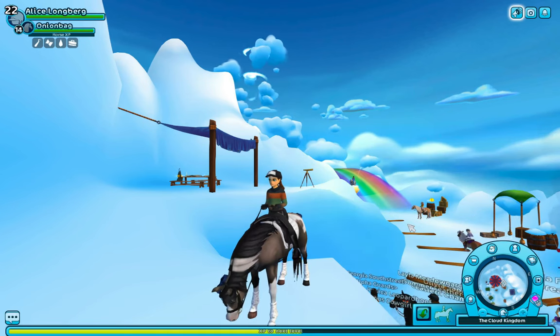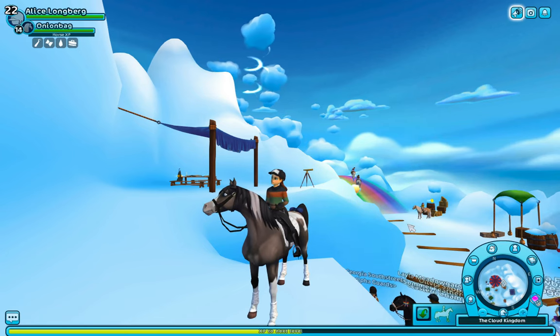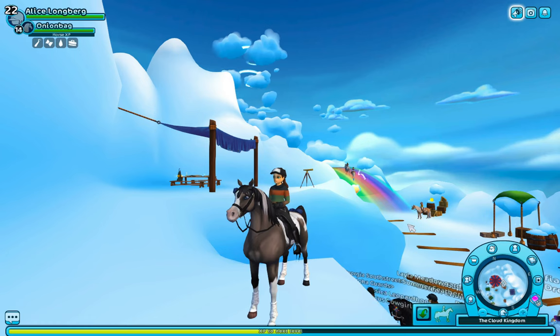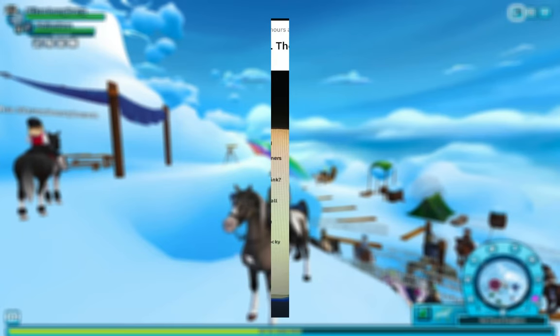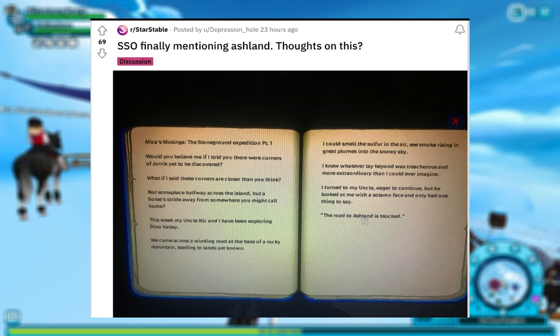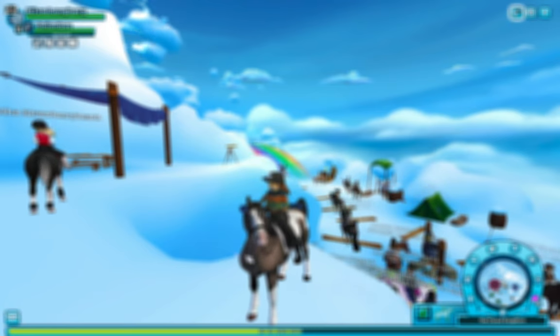I was just on the Star Stable Reddit and I'll quote some comments and things from there. I'm pretty sure we're going to be seeing Ashland come pretty soon into Star Stable. So this user opened up a little discussion on the Star Stable Reddit, and they have shown a picture of Mika's journal, obviously cut down on little things and stuff like that.